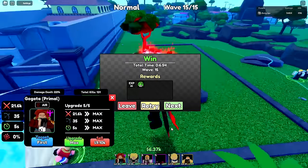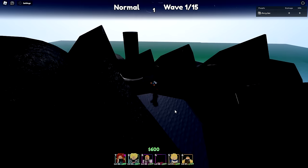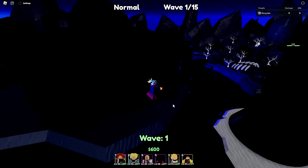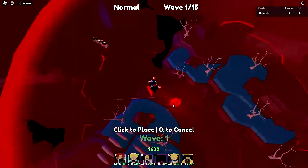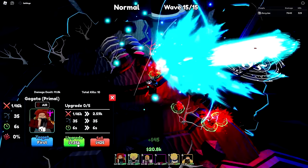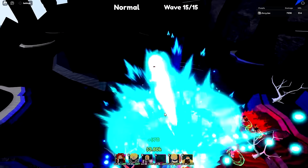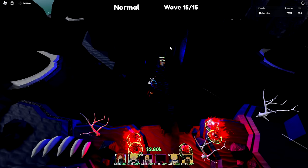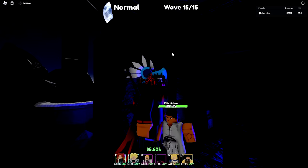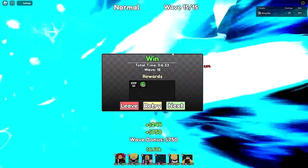We're on the next map — the Hollow Dimension. This map is so dark I can't see a thing. It is a line AOE which is really good for the setup I have. We're fighting a bunch of hollows. This map is like perfect for me — it's just a death corridor for the enemies.